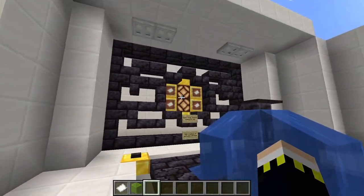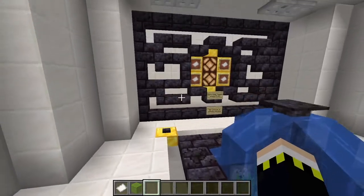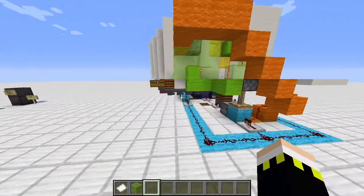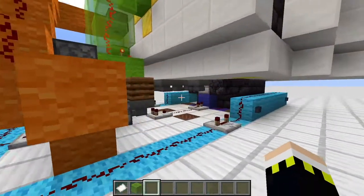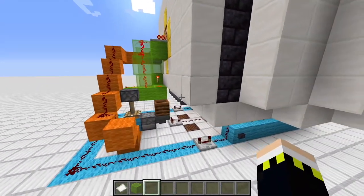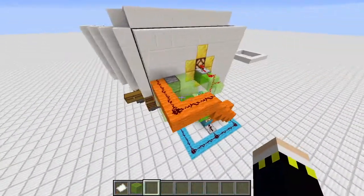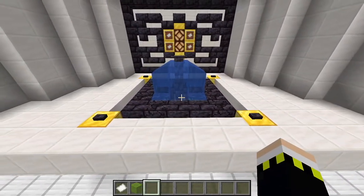How this machine works will be explained in the first part of this video, and the block-by-block tutorial will be in the second part. Now I'll show you the redstone behind the machine - it's fairly compact compared to what you'd expect. You could compact it down by about two more blocks, but it's not even necessary for a machine that's only five blocks behind the wall.